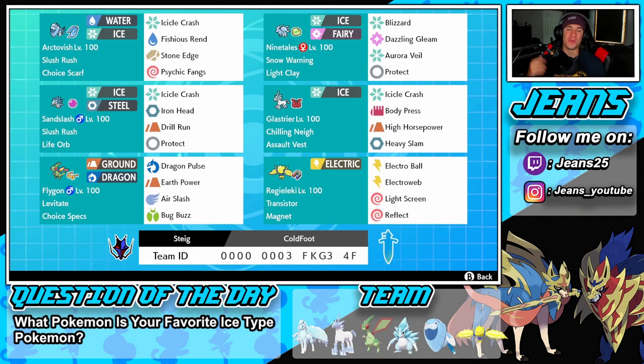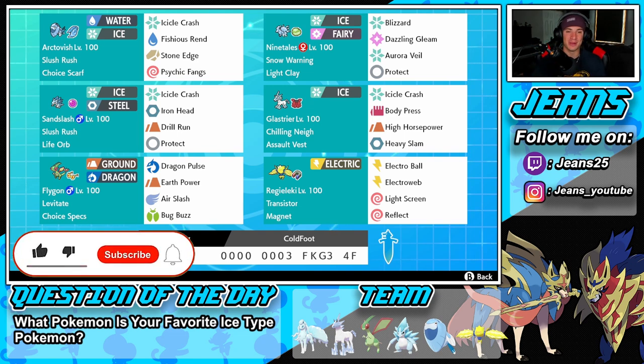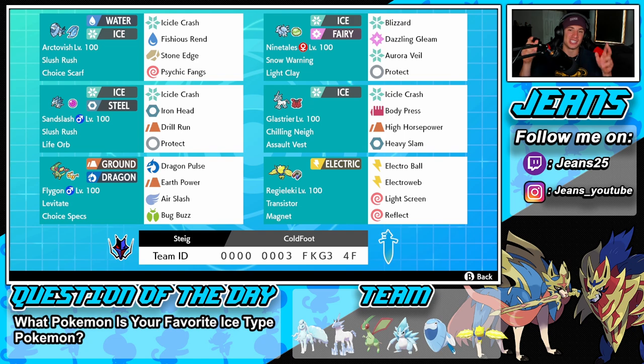What's going on YouTube, Jeans here. Hope you guys are having an amazing day. Today we are back playing some Pokemon Sword and Shield, hopping onto that ranked doubles ladder. We got ourselves an awesome team to showcase for you guys today — a life orb Alolan Sandslash team alongside Choice Specs Flygon. This team was sent in by my boy Matt.